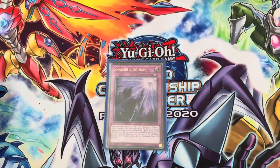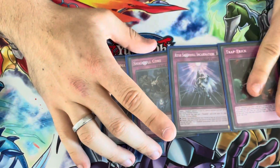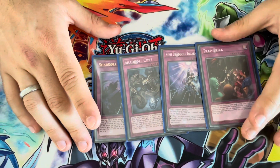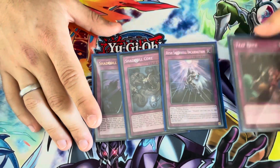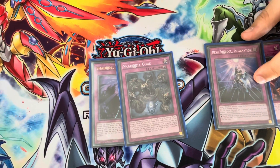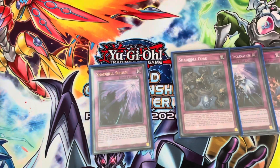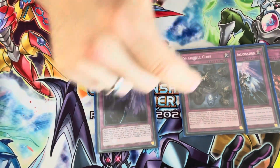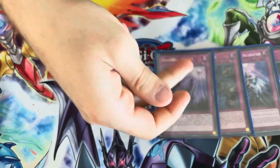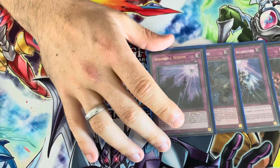For the one-ofs, we've got one Schism, one Core, one Incarnation, and one Trap Trick. Trap Trick is just to give you access to whatever you need — it's basically the third Torrential Tribute; you can banish the Torrential and set it when you need it. Core is utility — you want it in the grave to flip something. Shaddoll Core is actually an insane card that I don't see many people playing — it acts as any attribute, recurs you any Shaddoll spell or trap so you can pick up your Schism. That's why I only play one; opening two isn't great since all its effects are hard once per turn.